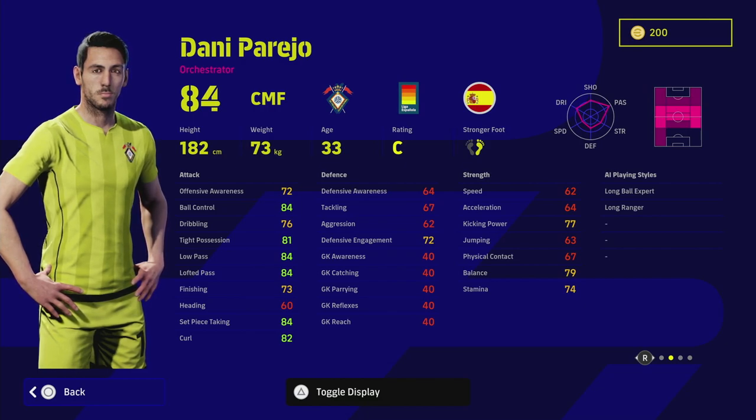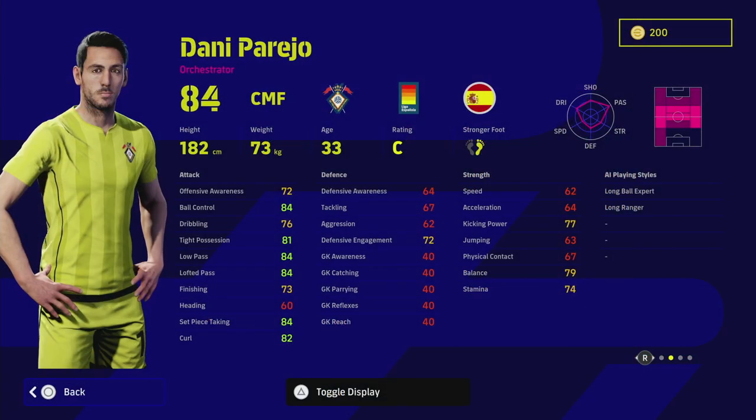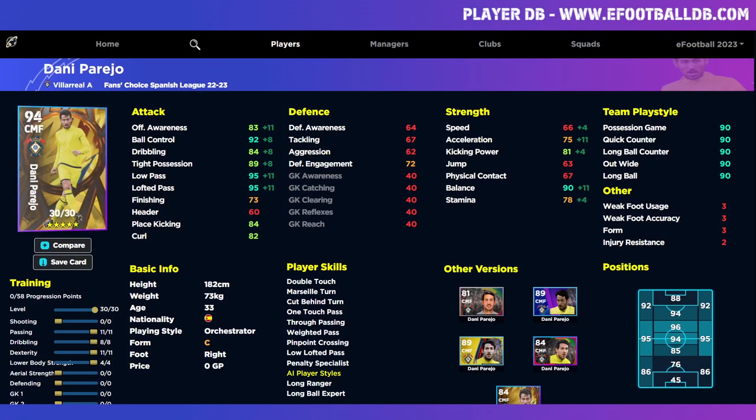We are going to go over to eFootballDB as we usually do and train up Danny Parejo. He does have 30 levels to go, which is quite decent. Obviously if you were to have maybe 35 levels on this card it would be god tier — it would be insane — because we do have a couple of wasted stats which I'll get into in a second. This is the version of the card that is on the database and in the game for the fans choice.